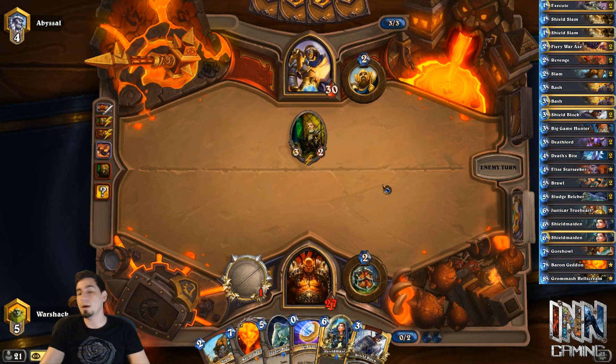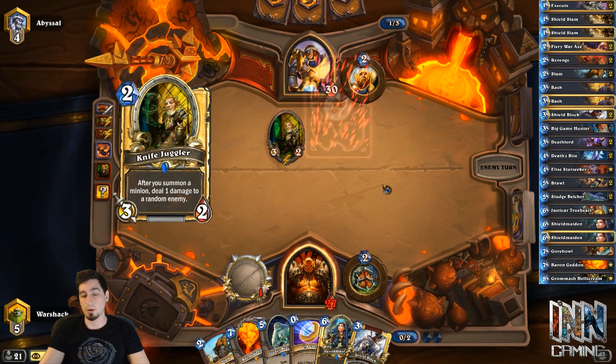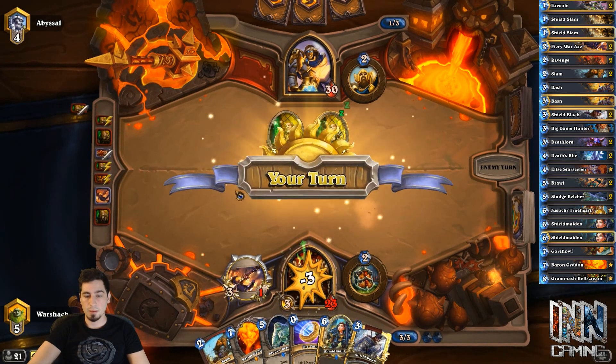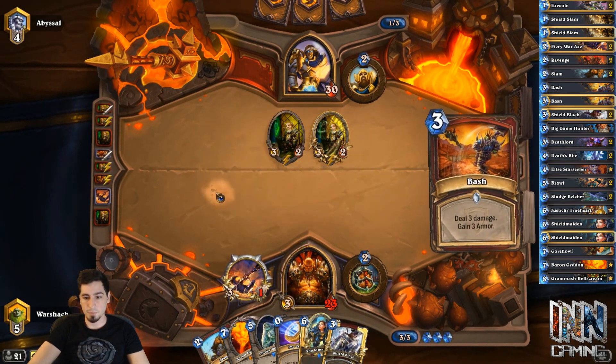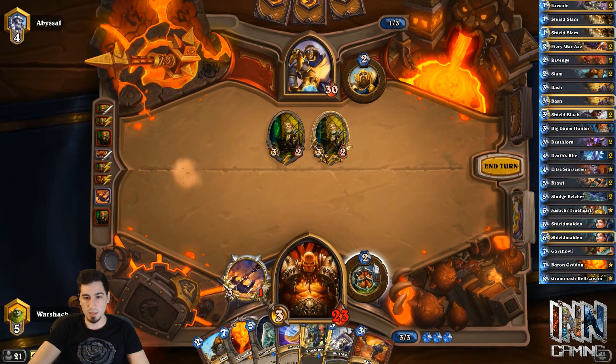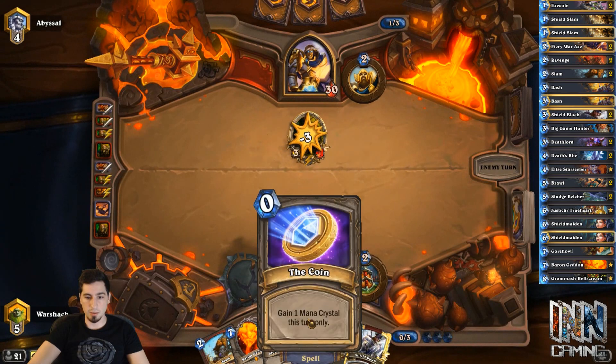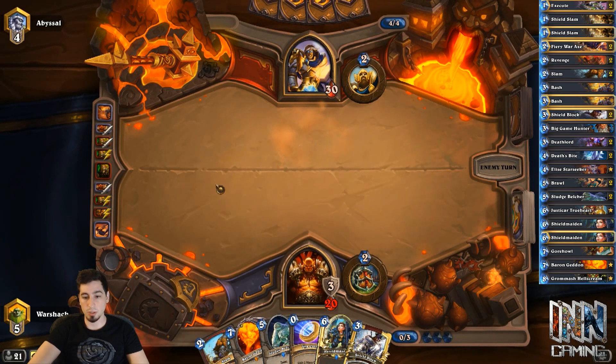Now he's going to play like a Shielded Minibot in Avenge, which is probably the best curve out. Another Knife Juggler — that's pretty good. It's just a Knife Juggler, okay. We can deal with this. We can actually swing into there, bash this one, and next turn we can coin out the Belcher, which is pretty good. Or we can slam and do something else depending on what he draws. But keeping our hand to the minimum will be best.